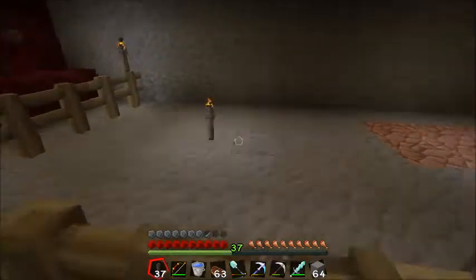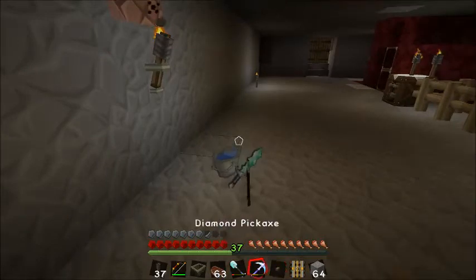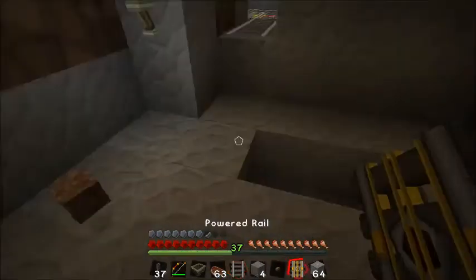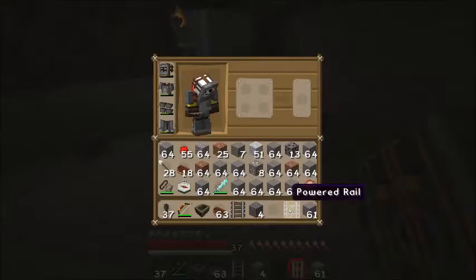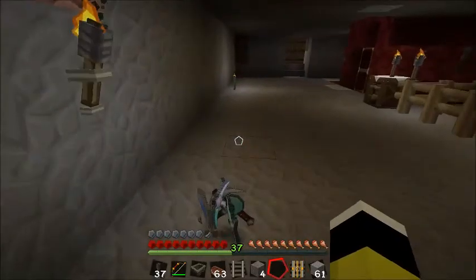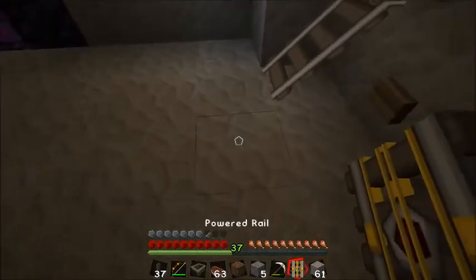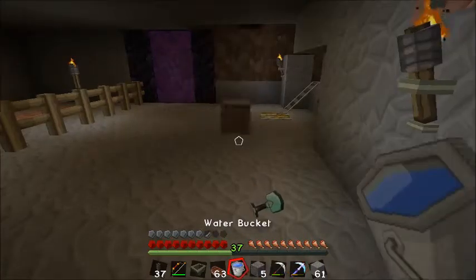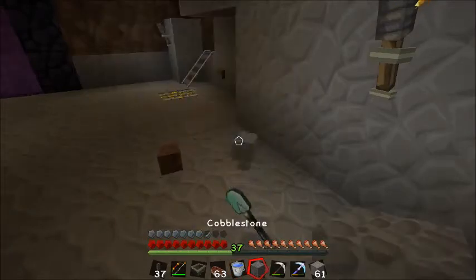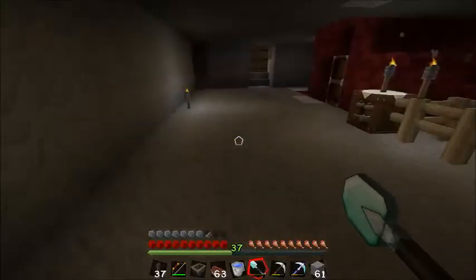Oh man — a creeper! That just goes to show I need some more torches in here. That was uncool to the max. Let's throw this stuff out and come back to pick it all up. He destroyed one of my power rails — gee willikers! That's gonna be horrible. What a butt munch. All right, I'll have to make some more.